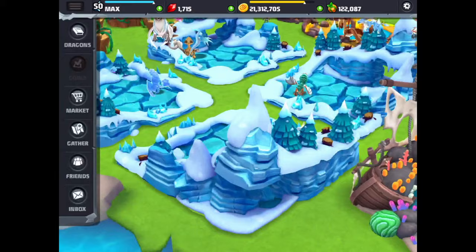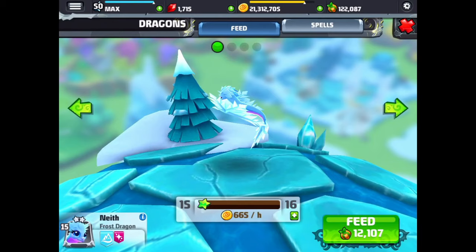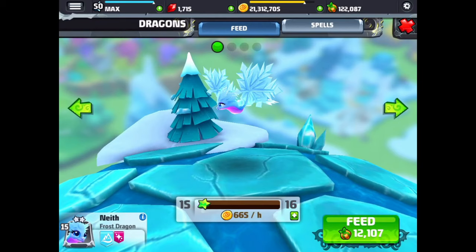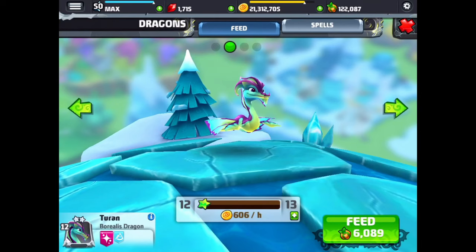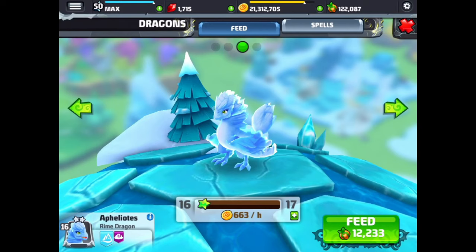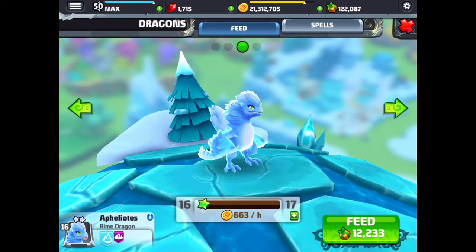We're going to go over to this habitat and see a couple of really neat, awesome dragons. We're going to start with the frost dragon, which is very similar to the snowflake dragons in Dragonvale — a bit of a smaller dragon. And there's a borealis, but we're going to look at that later on because this one is only level 12. And here's the rhine dragon — very, very cool dragon with an air and a frozen trait.